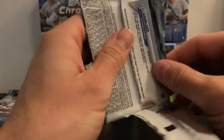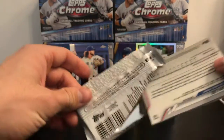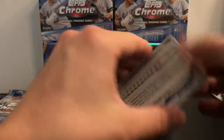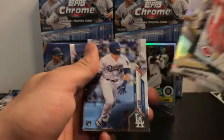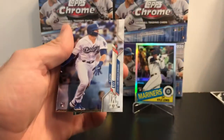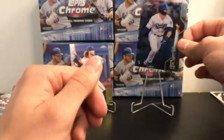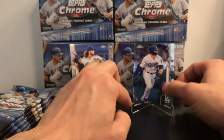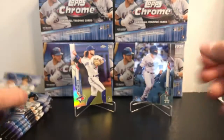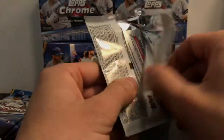Pack number two — there's a good one on the back, I think it's a refractor too. No, it's not. There's a Tatis Future Stars — Gavin looks base. From opening this, it seems like in the value packs the refractor is the very last card, and in the blasters the refractor is normally the third card. But still, a nice rookie would be awesome — check what you can get.